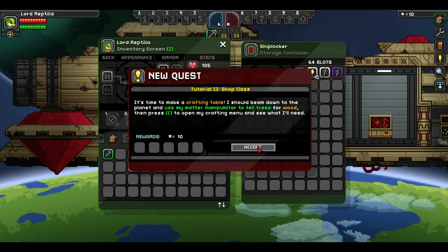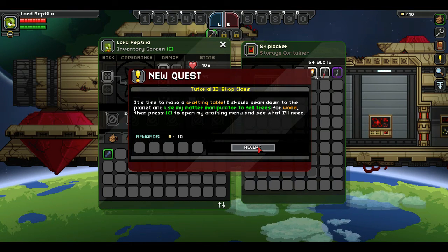I love this music, it's all nice and jazzy. It's time to make a crafting table. I should beam down to the planet and use my matter manipulator to fell trees for wood.